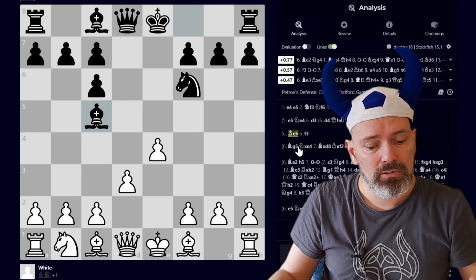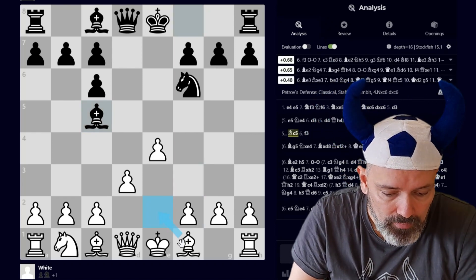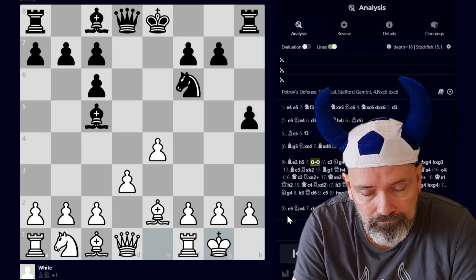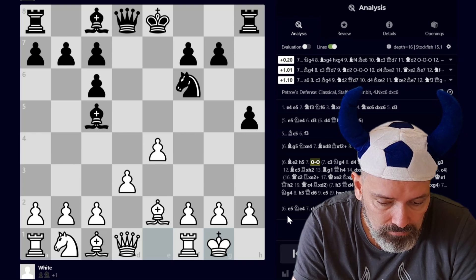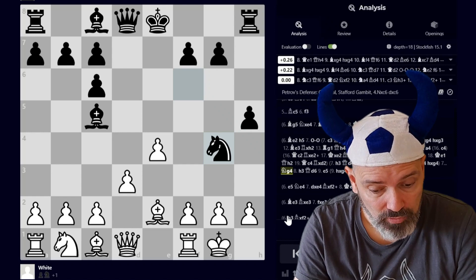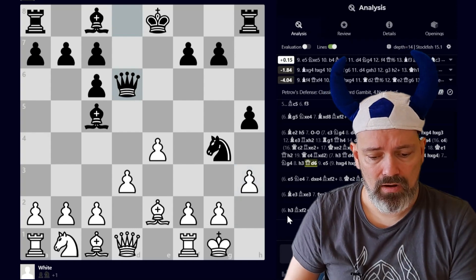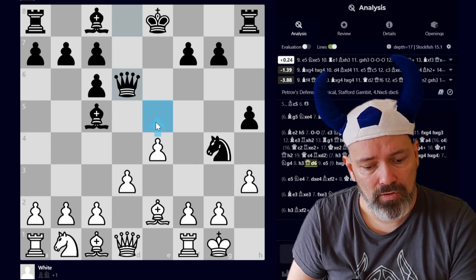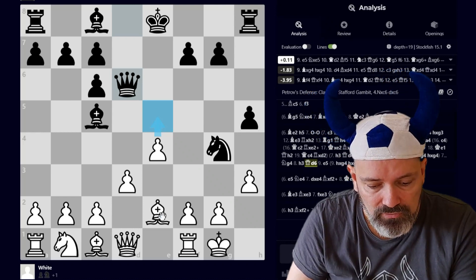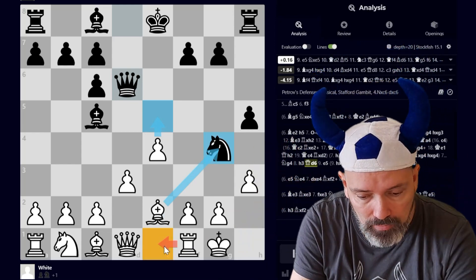Many people see this and think they want to castle, so they play Bishop E2. Now after Bishop E2, Black goes H5. White castles, and Black continues the attack with Knight to G4. Many people are tempted to push the Knight by going H3, but they're already facing difficulties after Queen to D6. White has to find the only move, E5, otherwise White is just more or less lost. You play E5 so you can take on G4 with the Bishop, but you could be in a lot of trouble if you don't know what you're doing.